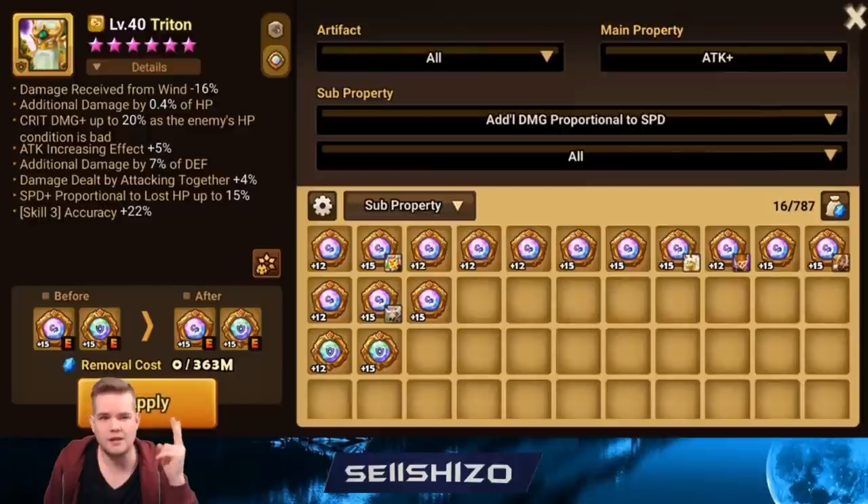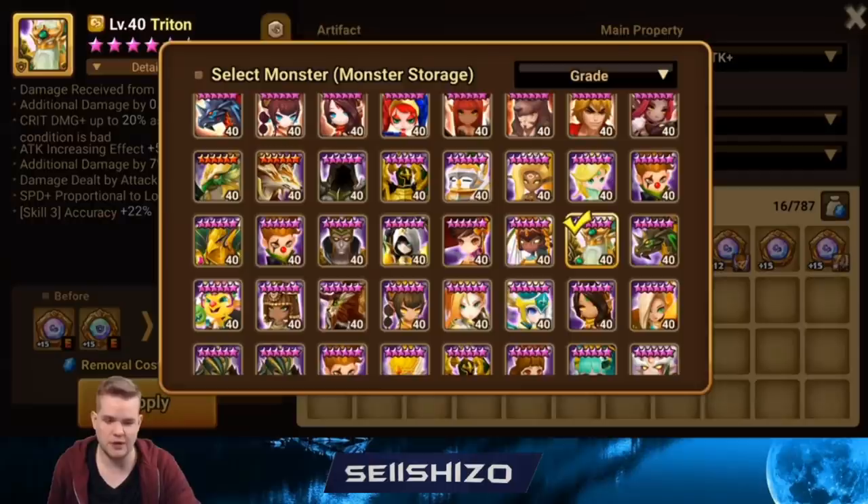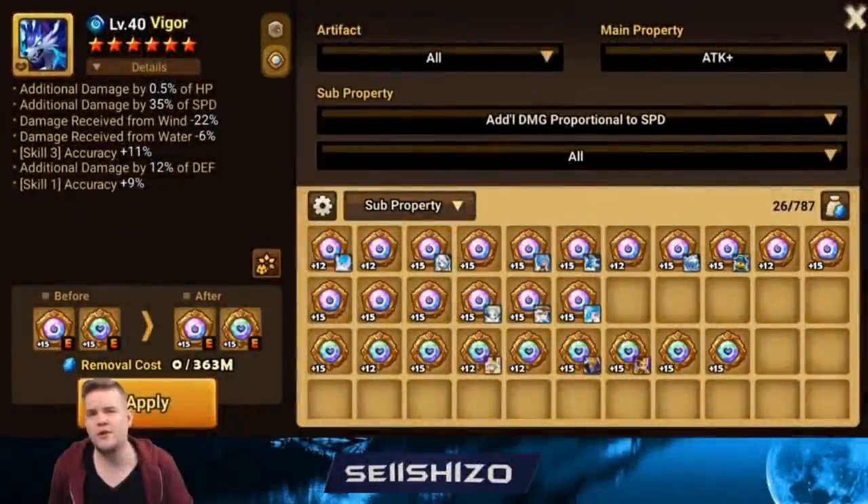For Triton, I would go reduction from wind and then accuracy S2 or accuracy S3 — mainly accuracy S3. Triton is currently not that great in the meta because he's really dependent on Will runes and it's still possible to outspeed him. Clara is not a must to have on Will because she counters Leo more naturally by having the correct element.